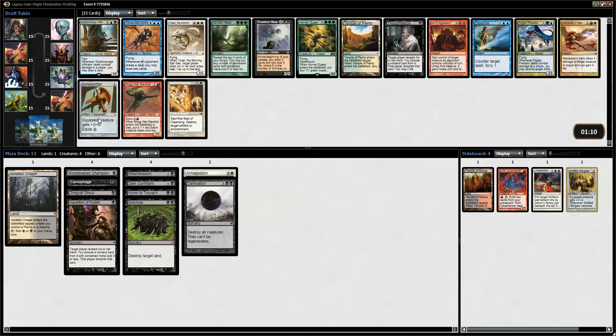So we got a Bone Splitter, Thoughtseize, Consecrated Sphinx and Shadow Mage Infiltrator. Do I want a Bone Splitter? I actually think I do. Thoughtseize is good and all, but Bone Splitter with Bitterblossom tokens seems pretty nice.